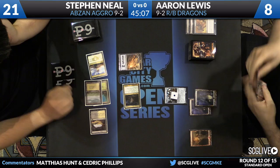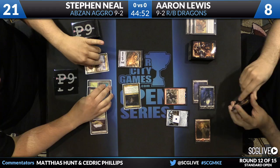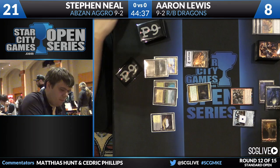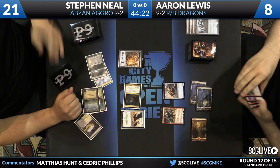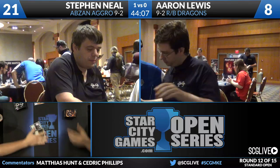Goblin Rabblemaster to the draw - not particularly helpful right now. Goblin attacks into Den Protector, and Den Protector blocks. Back to Steven Neal - Valorous Stance, Wingmate Roc in hand, draw step picks up a copy of Abzan Charm. Hitting on all cylinders for Steven - hitting that untapped land was excellent. He attacks with Fleecemane Lion, threatens monstrosity, predictable block, and plays Wingmate Roc with raid. Another bird joins, and Lewis picks up Sarkhaan - that's going to do it. Steven Neal wins game one over Aaron Lewis.